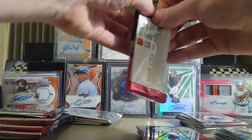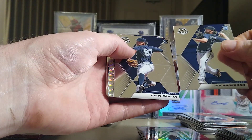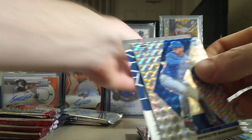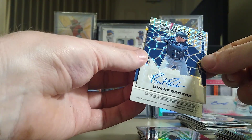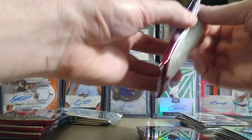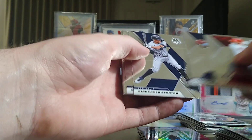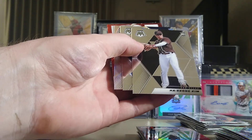We're looking for the fluorescent green or fluorescent yellow — I'm sure I'll notice it if I see it. You would think in three mega boxes you'd hit a numbered parallel. In six we better get at least one. Ian Anderson, Deivi Garcia rookie, Bryson Marquez rookie. Here comes our auto — it's a bat card. Brent Rooker! Definitely better than the pitchers we've been getting. And a Bryson Marquez rookie. I just like that I'll be getting six autographs. Jesse Winker, Randy Rosareña, Anderson Tejeda, and a Ha-Seong Kim.